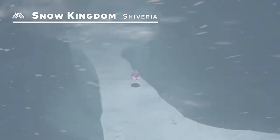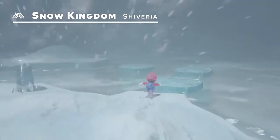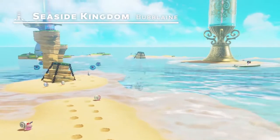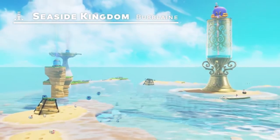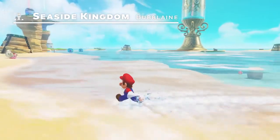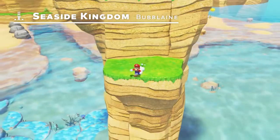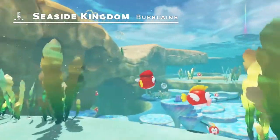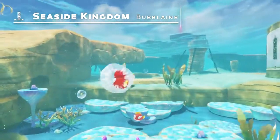This ice-cold realm will chill you to the core. Now, take a look at Bubba Lane in the Seaside Kingdom. It's a popular travel destination for many thanks to its gorgeous, crystal-clear waters. Apparently, the seawater has a refreshing fizz, like it's carbonated.